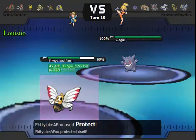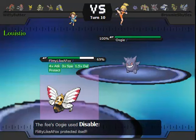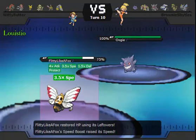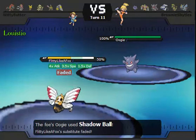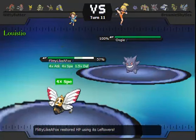The Gengar was actually a problem for me because he has Disable, and I'm pretty sure that's just a sub-disable Gengar. It's pretty common, but it could easily destroy me. Plus he's got a Shadow Ball, and that's never fun.